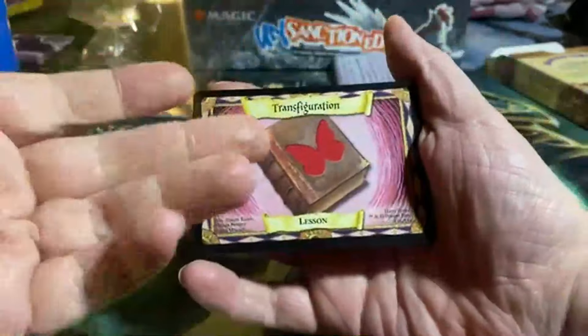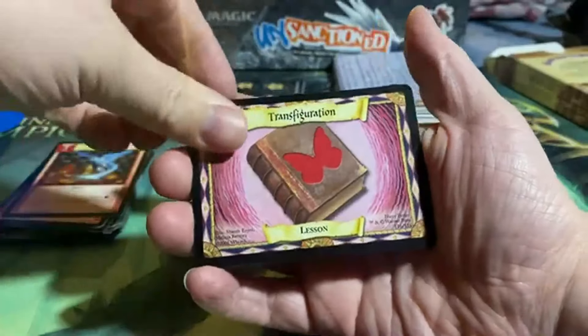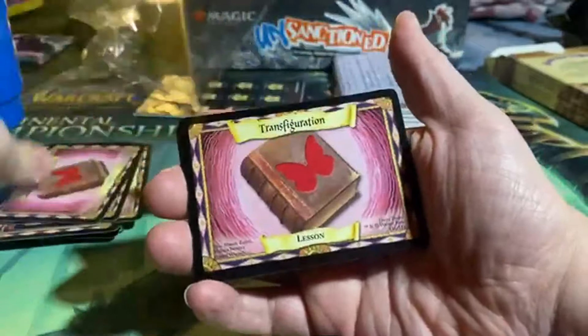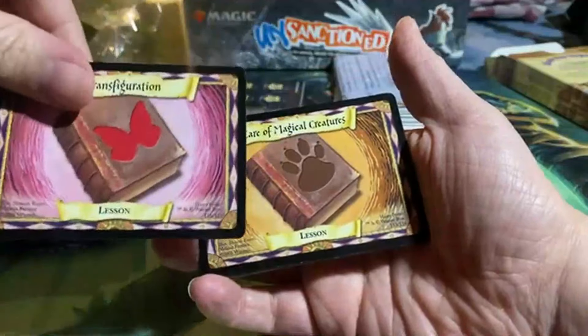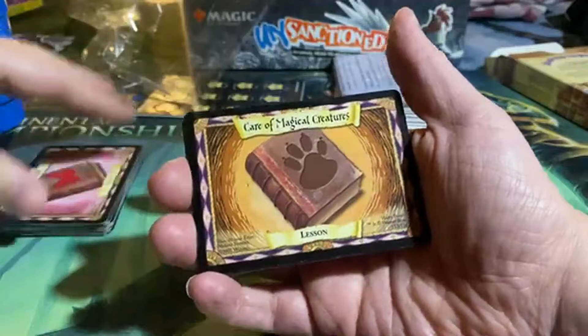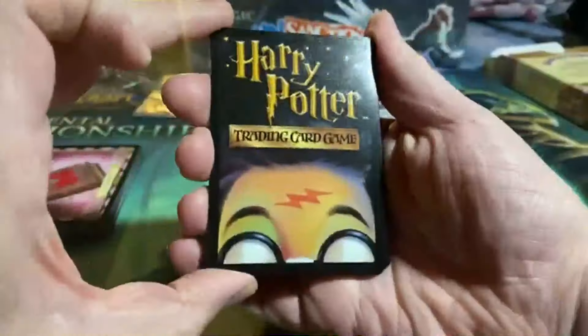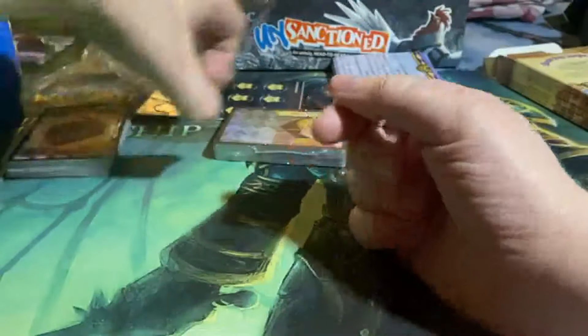And then we have Transfiguration — that is the pink or red one. And these are basically like the lands for Magic. Care of Magical Creatures — that's it. And this is the back of the card. So familiar, so nostalgic to me.